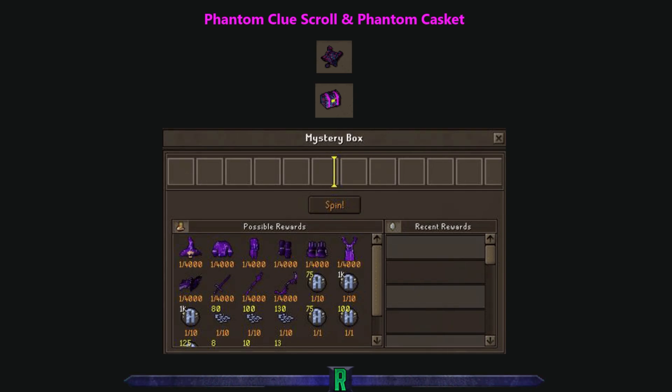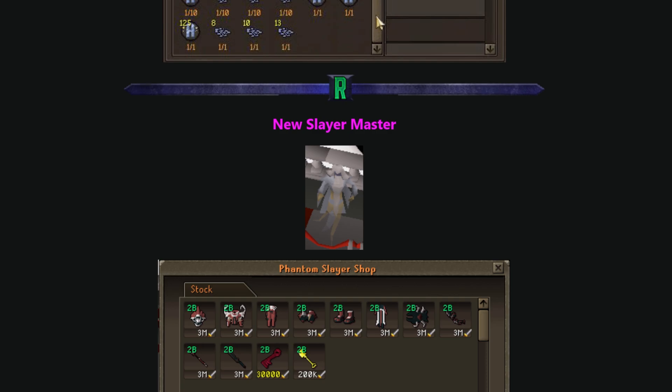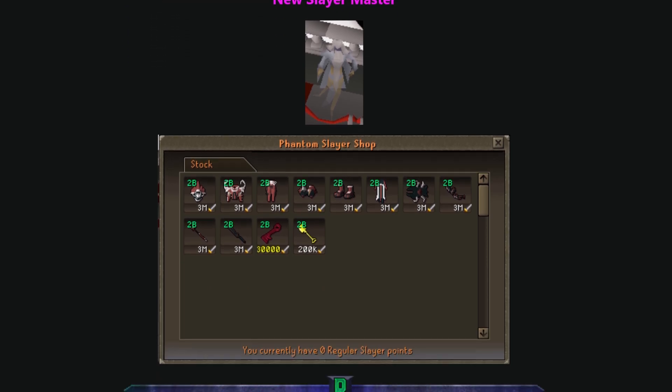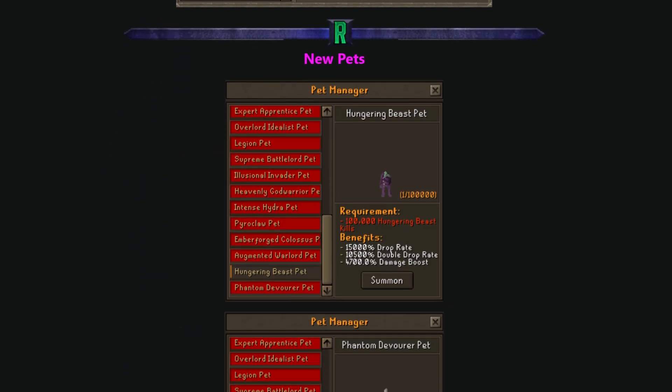We also have the Phantom Clue Scroll and Phantom Casket, which you can open up and hopefully get some of the new armor or new weapons from. There is also a new slayer master that gives you the Hungering set, so you can just grind for it if you don't feel lucky. For both new bosses there are also new achievements and new pets.